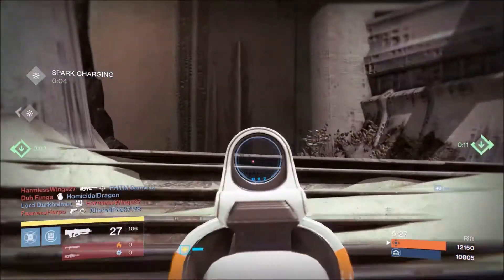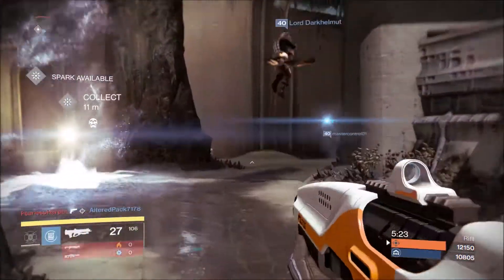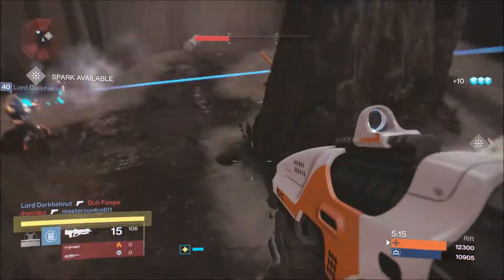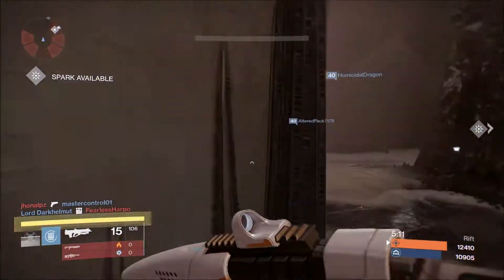The next one is the Blind Perdition. All you have to do is win seven games in Trials as long as your Trials card is active. You don't need to go 7-and-0 to get it — just win seven games and it has a chance to drop. It's not a hundred percent guaranteed, but if you have three characters you can make it work.